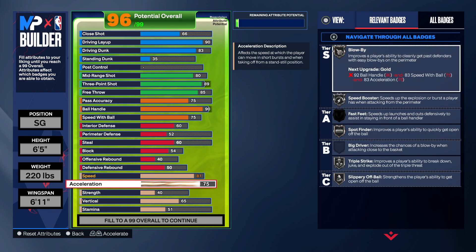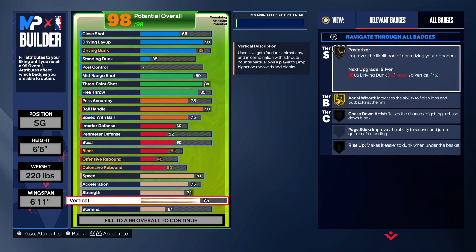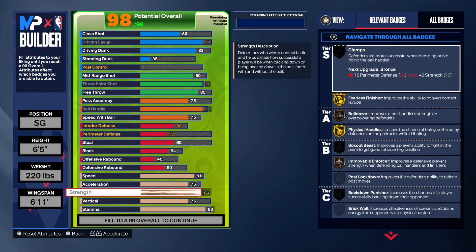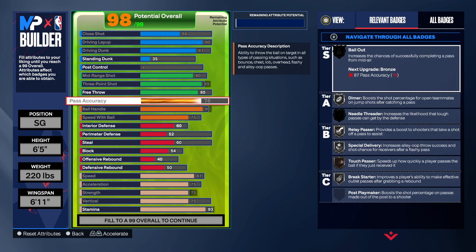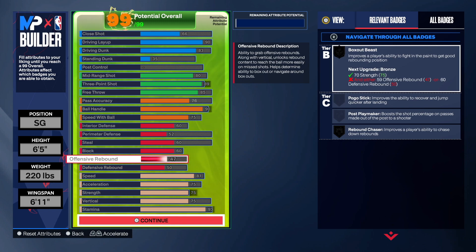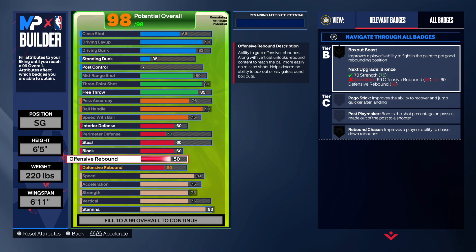For physicals: 81 speed gives you speed boosted on silver. Acceleration we're gonna go 75. Strength going to 71 — that gives you mover on bronze, which is gonna help with defense. Vertical at 75 so we get the contact dunks. For stamina, we don't need it that high, so we can put more into strength. Physical handles on gold and fearless on gold — that's gonna be really good. We can also get relay passer, which is solid.